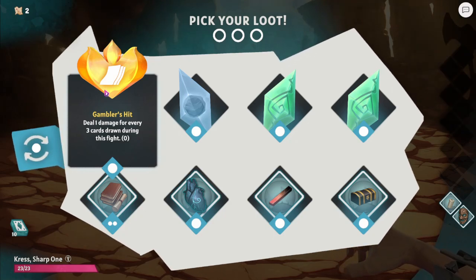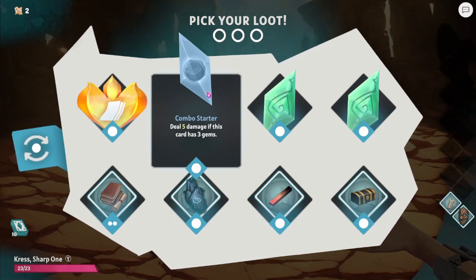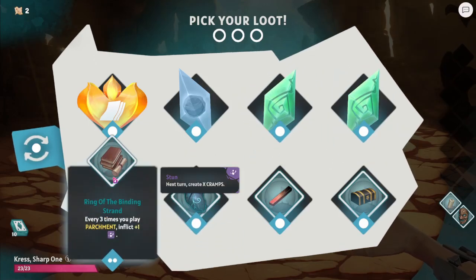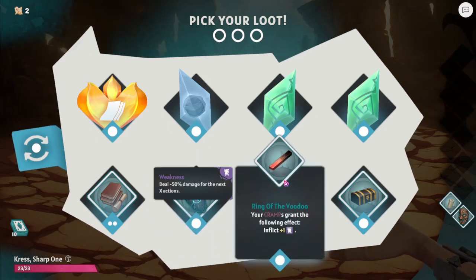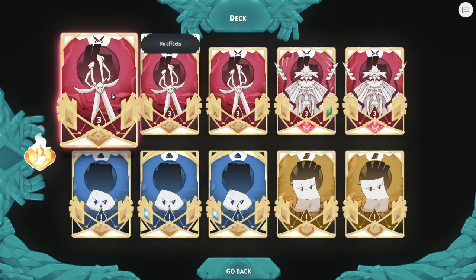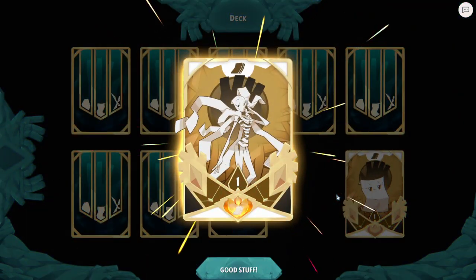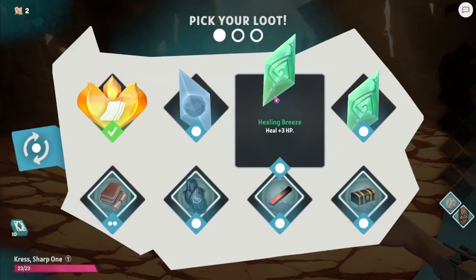So what do we have here? Deal one damage for every three cards drawn in this fight. Deal five damage if this card has three gems. Deal three. Deal one damage for every gem activated this turn. Every three times you play parchment, inflict one. Your cramp cards inflict weakness and your cramps gain one damage. We'll grab this. There are only two cards we can put that on.